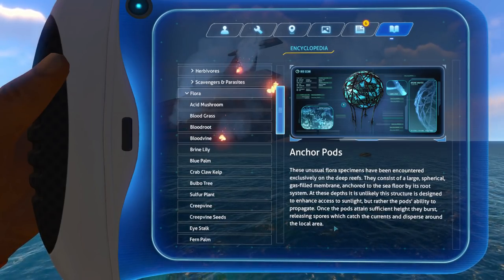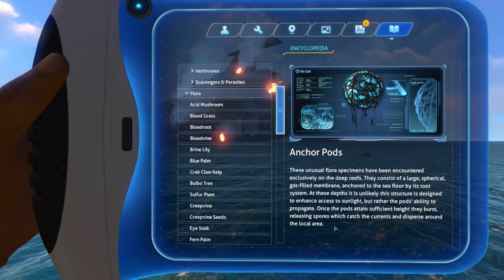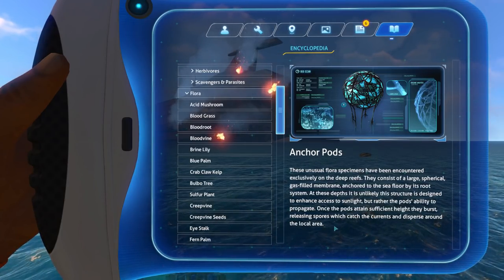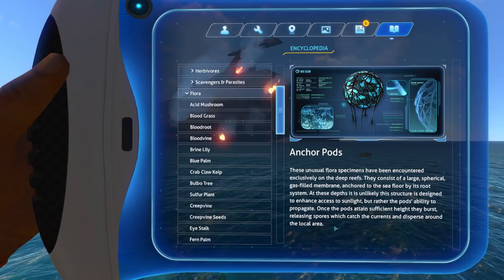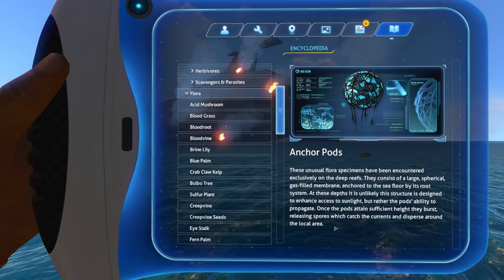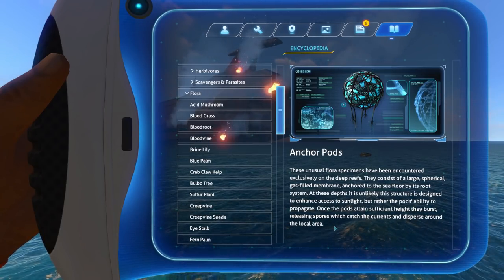I think by spores it essentially means seeds. So when it explodes, the seeds go out, get thrown around by the current, land somewhere, and plant more — I think that's the idea. I didn't expect any kind of lore behind the anchor pods, but it's nice that it's there. It gives a little bit more realism to the game, a bit more reason for the existence of them, because they seemed pretty cool but never really had a reason.